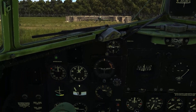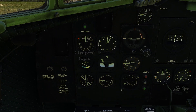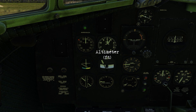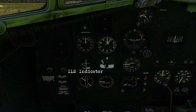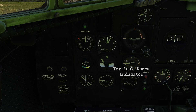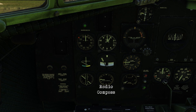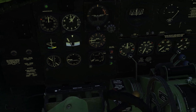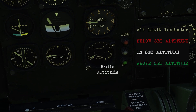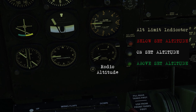Looking at your main panel, there's a clock, marker beacon indicator, airspeed indicator, altimeter, artificial horizon, an ILS indicator, turn and bank indicator, vertical speed indicator, remote indicator compass, radio compass — and zooming in, there's a radio altitude as well as an altitude limit indicator, which links up to the altitude setting earlier.